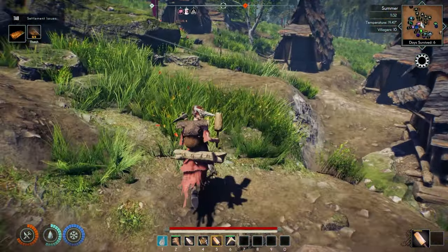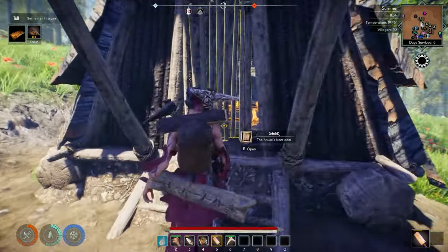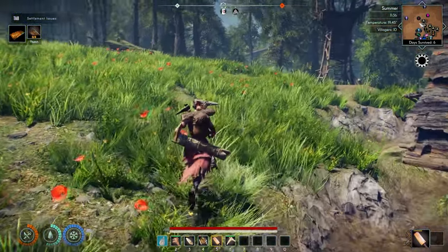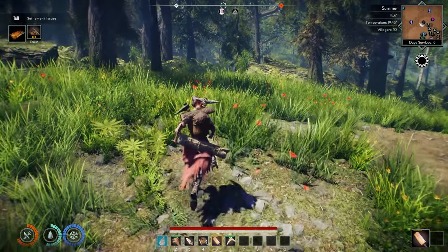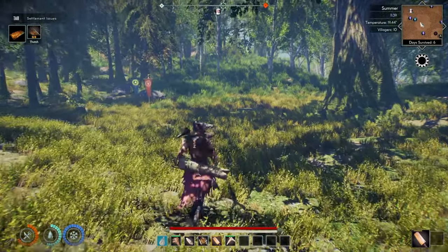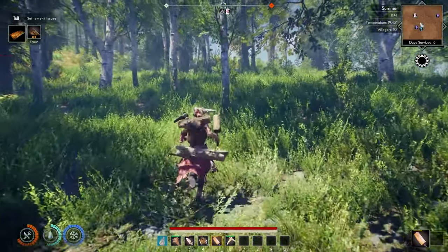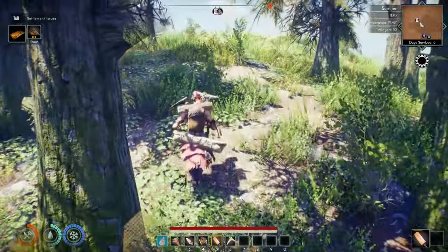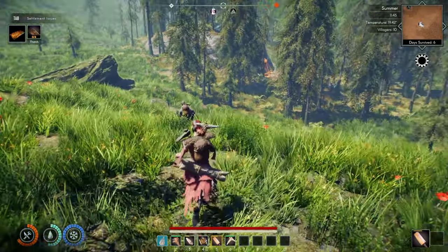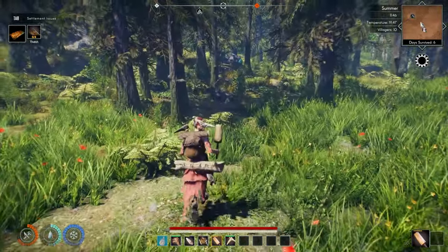Let's run to the cave. I see my worker way over here — he might be building it. I'm kind of curious as to what it is. I'm worried that it's something bad. Hopefully he's not carrying that big stone all the way out here. Yep, he is. I should send my hunter out here.